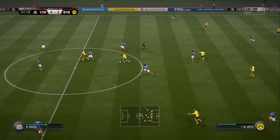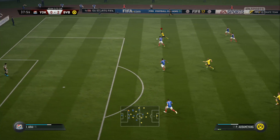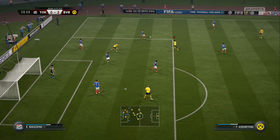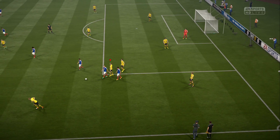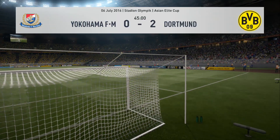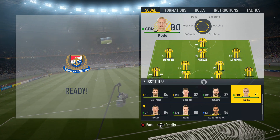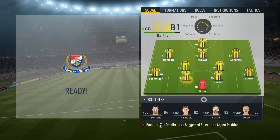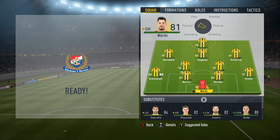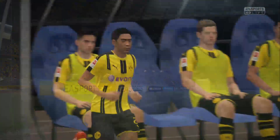If that continues into the Bundesliga matches, I'll increase the difficulty if I need to — the last thing I want is really easy matches. That is the first half — still 2-0, a really comfortable win at the moment. I'll make loads of changes at half-time: bringing on Ginter, Mark Bartra — the Spanish centre I mentioned — Dembélé, Kagawa, and Ramos. Taking off loads of players. Rode might come on a little bit later if needed.